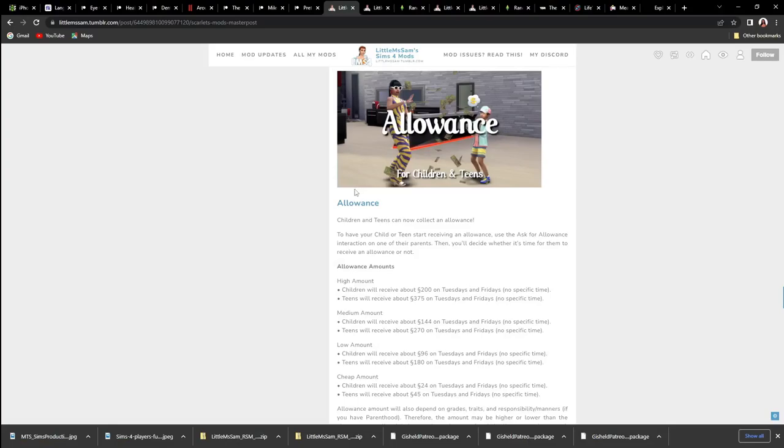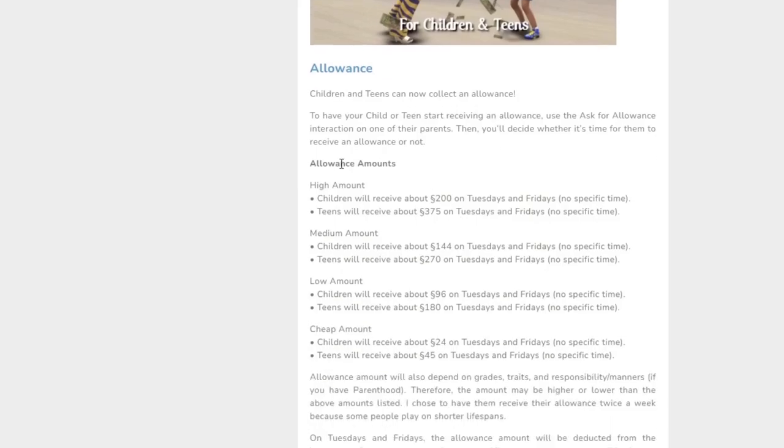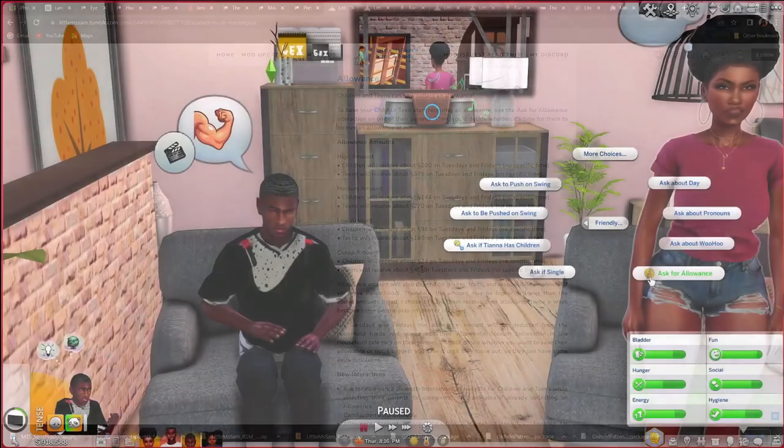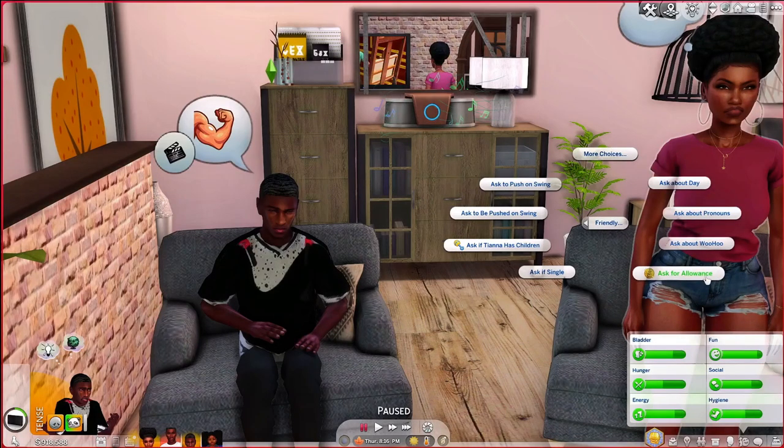The next mod is Little Miss Sam's Allowance Mod for children and teens. Children and teens can now collect an allowance. To have them receive one, use the 'Ask for Allowance' interaction on their parents, then decide whether it's time for them to receive one. They can receive pretty good amounts — high amounts are 200 for kids and 375 for teens, medium is 144 for kids and 270 for teens, both paid on Tuesdays and Fridays. Low amount is 96 for kids and 180 for teens, and a cheap amount is 24 for kids and 45 for teens.